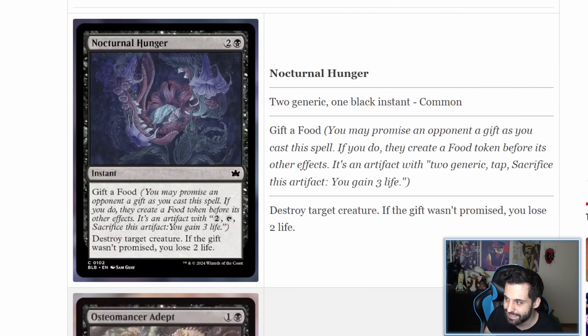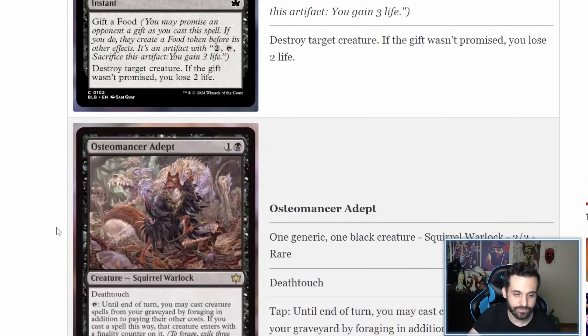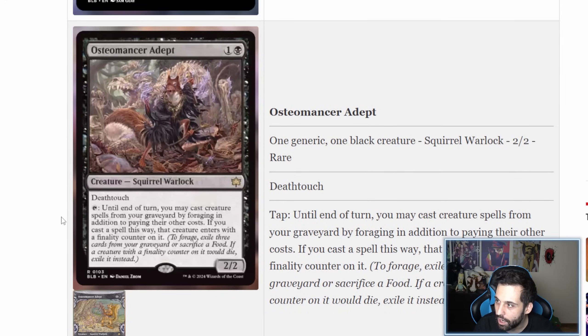Nocturnal Hunger is a three-mana instant with the gifting mechanic. Gift a food token — it can give the opponent food. The effect destroys target creature; if the gift wasn't promised, you lose two life. Destroying a creature for three mana is just inefficient for black even at instant speed, and losing two life unless you give your opponent a food is terrible. More detritus, awful.